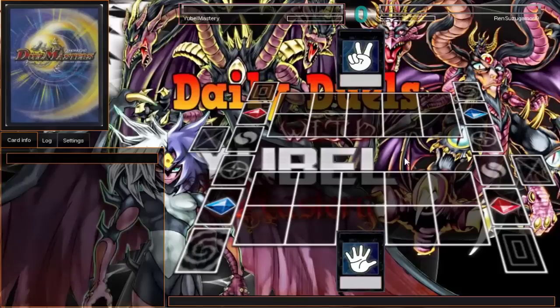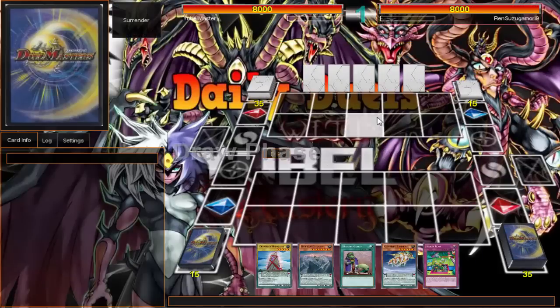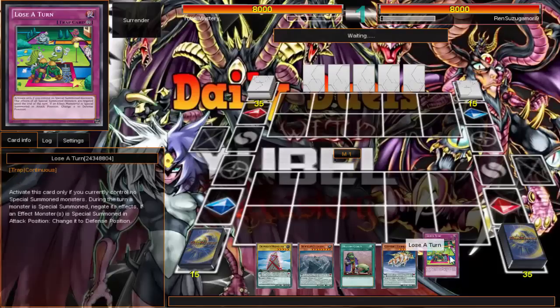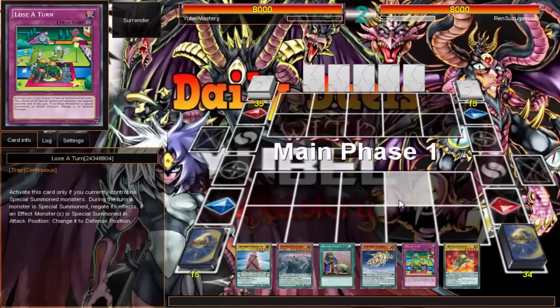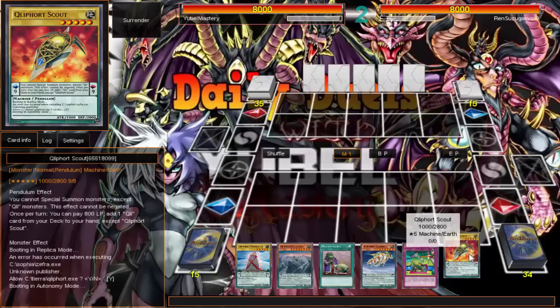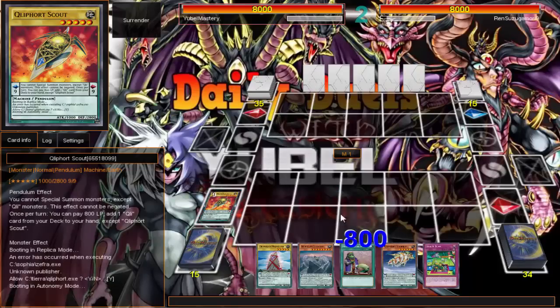Alright, so the struggles are real — I thought he had that duel. He's going first. His hand's not terrible, not great either. Of course I got the powerful Lose One Turn — this card just totally helps out. Wow, he's just going to pass. And there's the Scout — wow. I opened up busted. All you need is Scout: you get Scout and you're going to town.